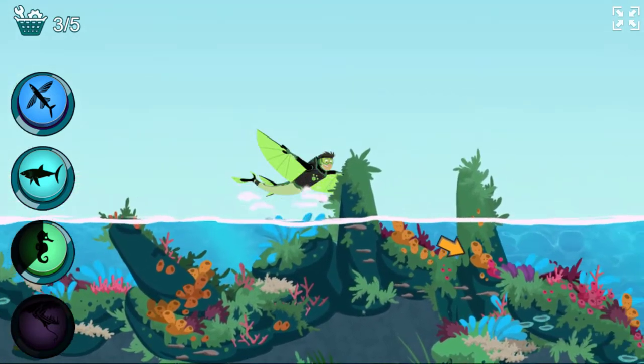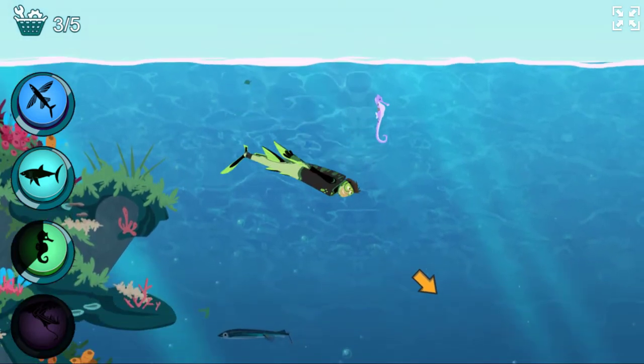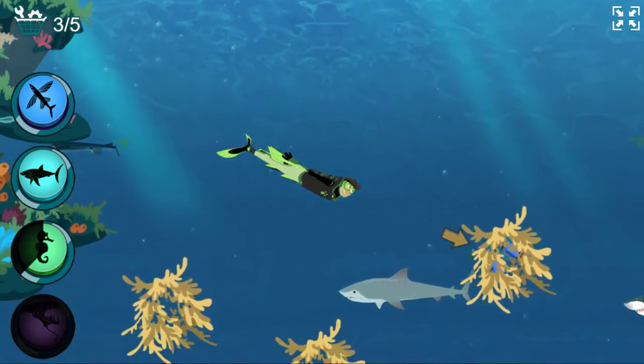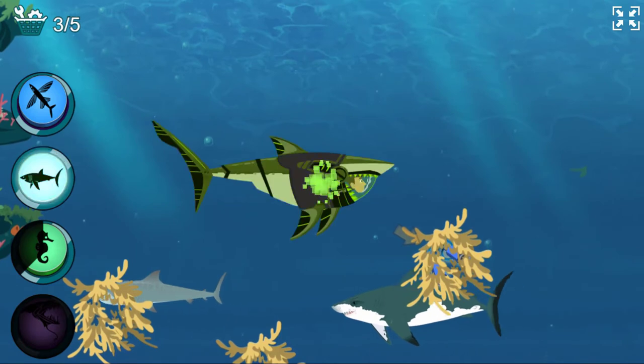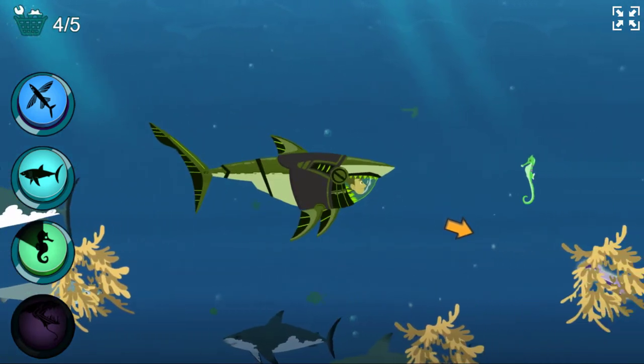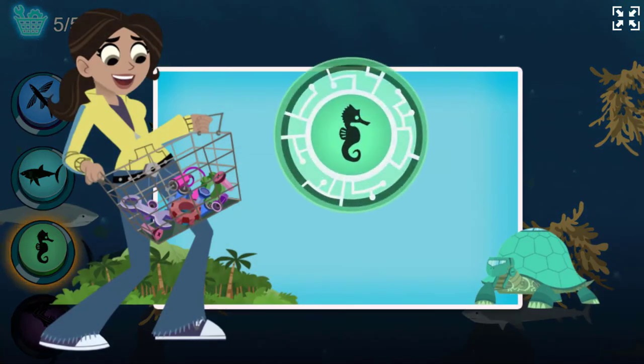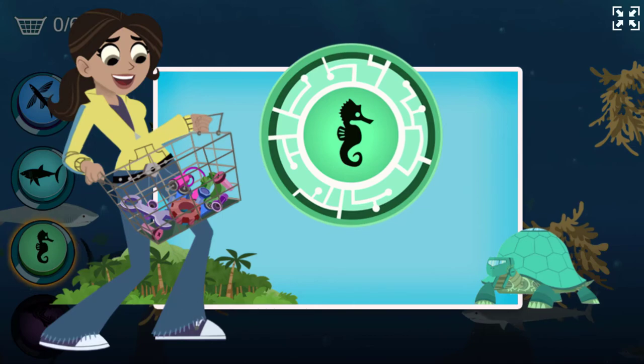Follow the arrows to find a power suit card. I need the great white shark power suit. Activate great white shark power! Great white sharks can swim fast. Great job! I'll make you a new power suit.